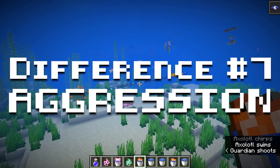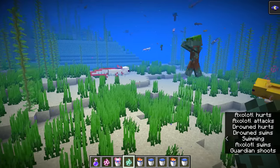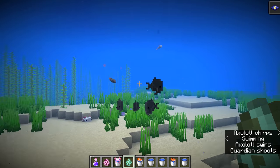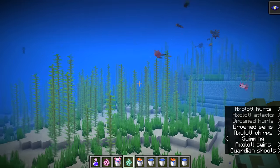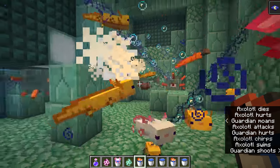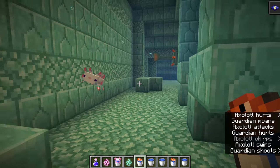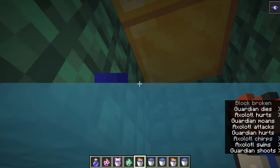Number 7: Aggression. All aquatic mobs except for dolphins, turtles, and other axolotls will be attacked by a Minecraft axolotl. Players will also not be attacked. Axolotls will attack all other aquatic mobs including peaceful mobs such as fish and squids, and hostile mobs like guardians and drowned. They will even cause pufferfish to inflate. They prioritize attacking hostile mobs over peaceful mobs, making them especially useful when the player is exploring underwater. Many players will hold a tropical fish in their offhand and lead an army of axolotls while they pillage ocean monuments.